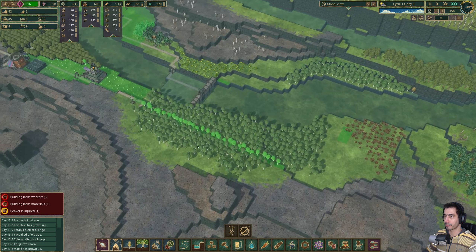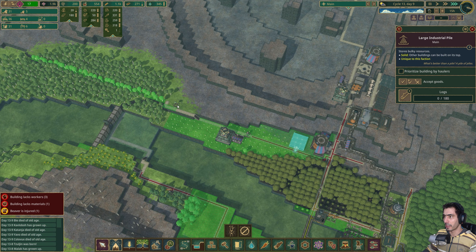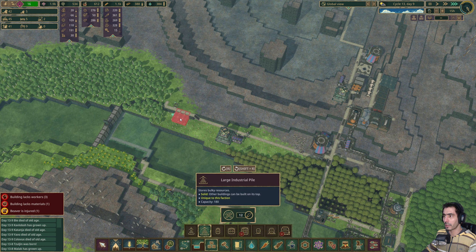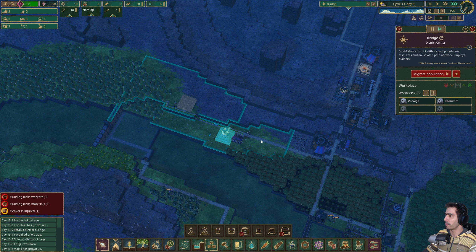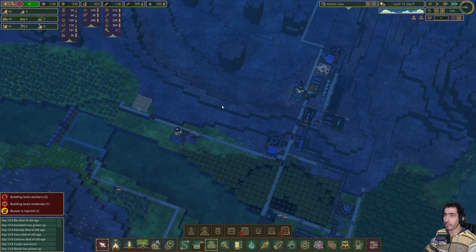Let's unshot this. Build it there. So the purpose is so that the guy that's chopping the trees can place the trees. No available workers in the district — we have two workers. Beautiful. That way we have a worker. Good.